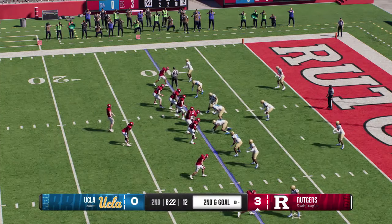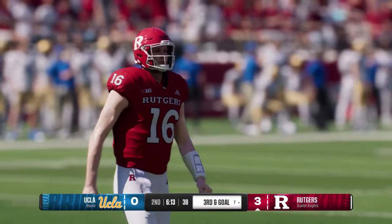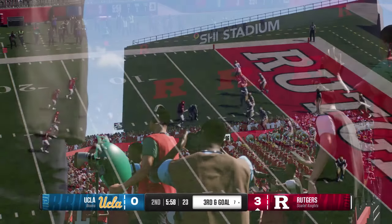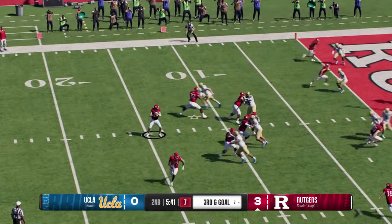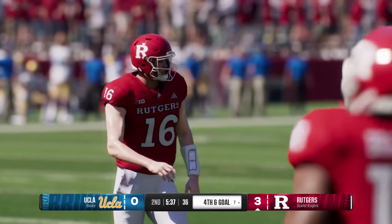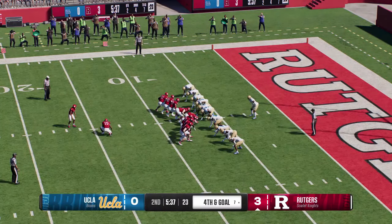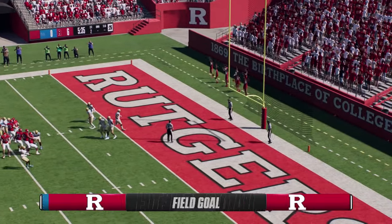Defense rolls up deep in its own end on that last play. Second and long coming. They'll keep it on the ground right up the gut — brought down at the seven after picking up three. Third and goal from way back there. From the gun, wants to pass — didn't have anything working and just had to throw it away. After that incompletion, fourth and short in the red zone — decision time for the head coach. It's wise not to be too greedy, and they'll send out the field goal unit. Right on target from 24 yards out — between the uprights, it's good.